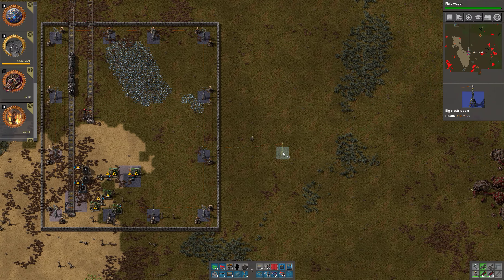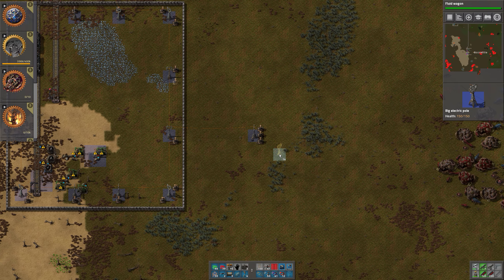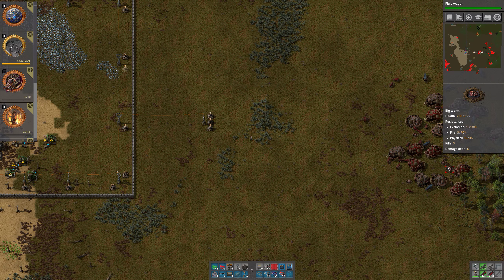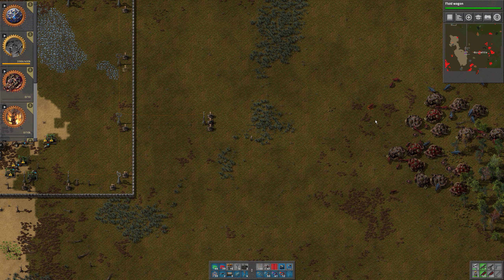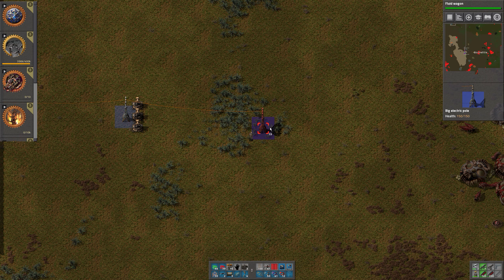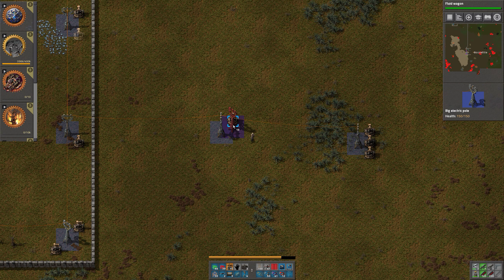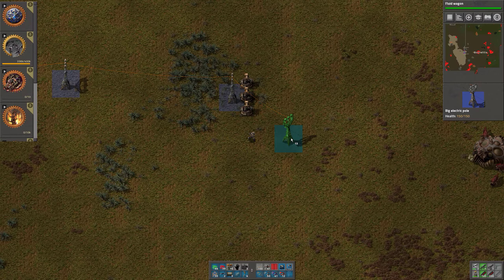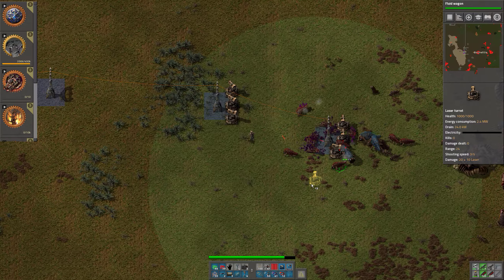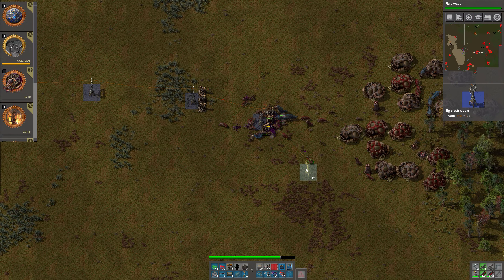I'm going to go for this base first. I didn't realize we were missing a turret over there, but I am actually going to pick up this turret. Let's do it like that — then we have power pole and turrets. And then we go — that's a big worm. Is there another big worm? No, one big worm — that's more than enough since I don't have good armor. But it's kind of okay. Two big worms would have been really bad.